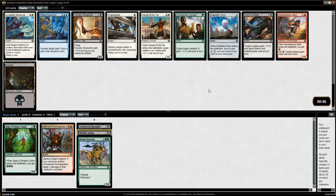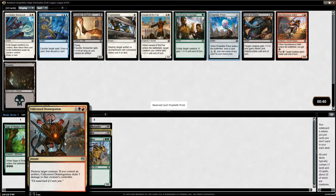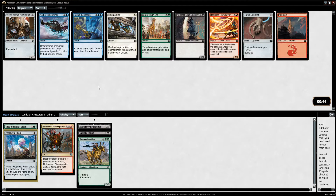Foundry Screecher, Prophetic Prism, and Rush of Vitality. I think I want the Prism. I really like Foundry Screecher, but Unlicensed Disintegration is a powerful card and we're somewhat likely to want some white cards too. Prophetic Prism seems pretty important — we want to make sure that we get our mana fixed. Surprising to see a Prophetic Prism this late, actually. The card's just awesome; it goes in every deck.